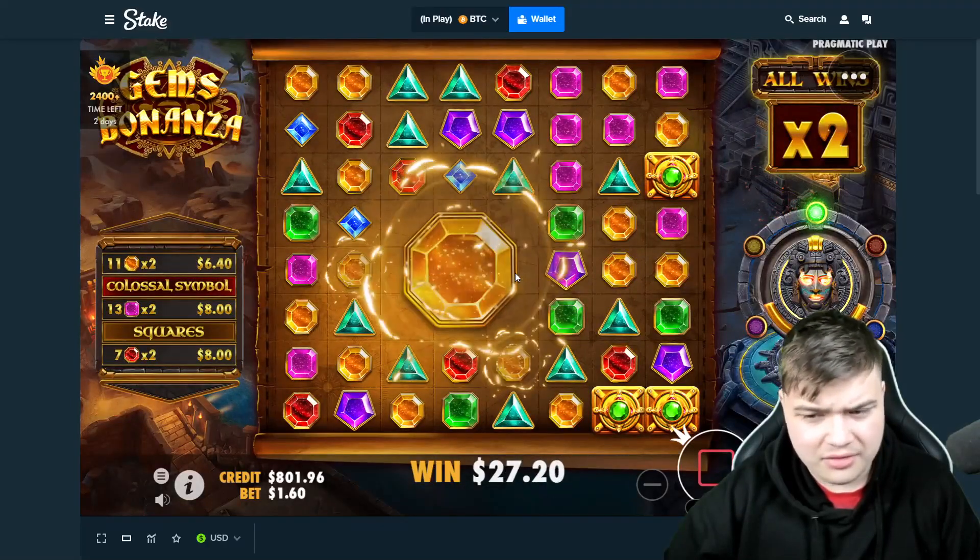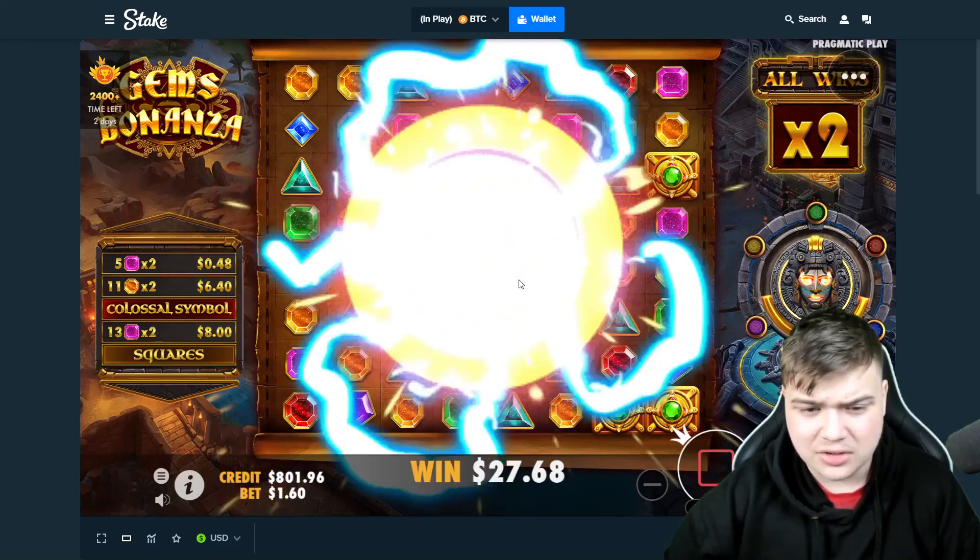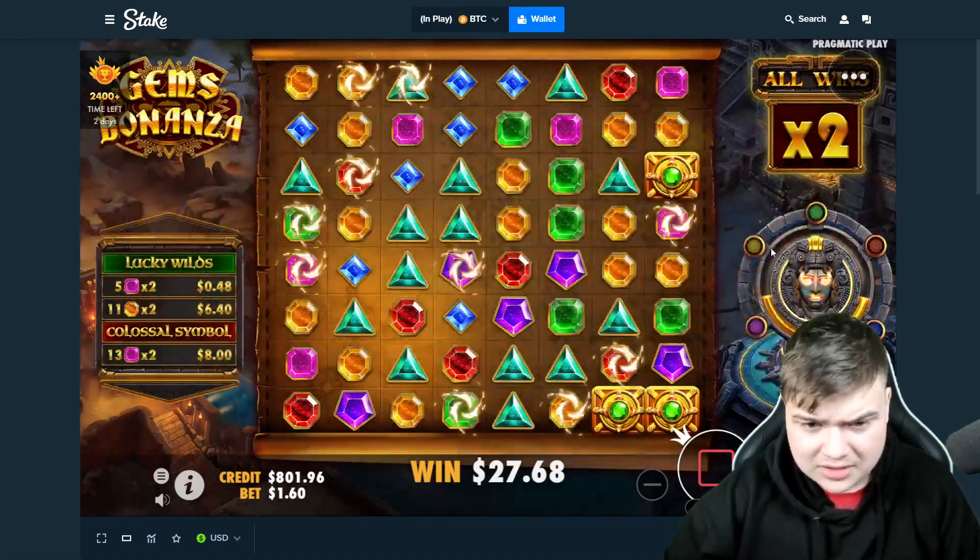Okay, 3x3 orange — we need a miracle here, but it's possible, I've seen it before. Please, lucky — drop a lot of wilds.